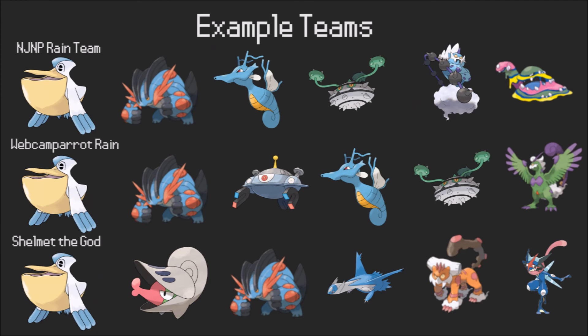Now we're going to look at some example teams linked in the description — you should be able to see them numbered one, two, and three. The first thing to note is that all of these teams feature Pelipper first, because it's just the best setter and probably the best core for rain. They all also have Mega Swampert, which is a really nice Mega — its defensive typing is solid, it hits on the physical side, and it's the best Swift Swimmer you have access to with great coverage. Looking at the first team, we've got a very classic core: Pelipper, Swampert, Kingdra, and then Ferrothorn, which is also very common.